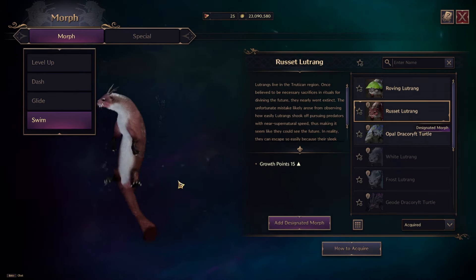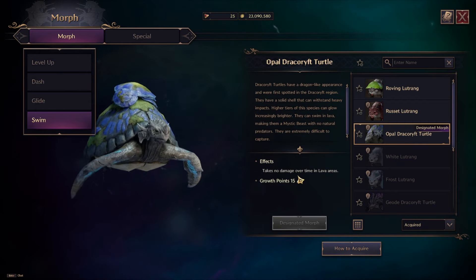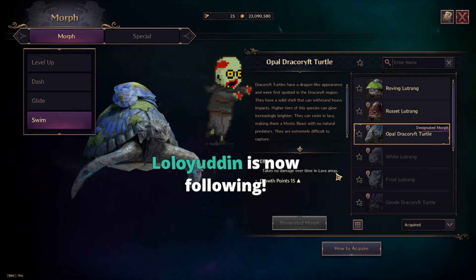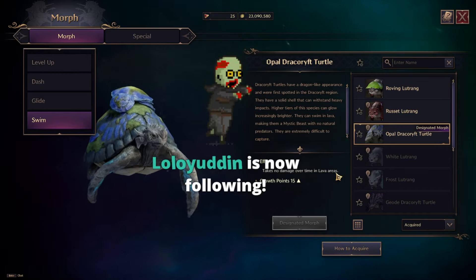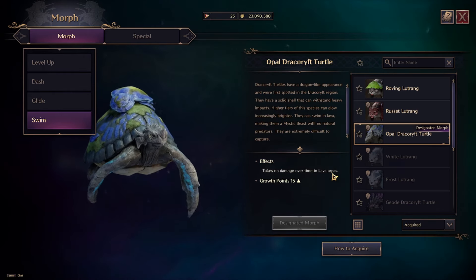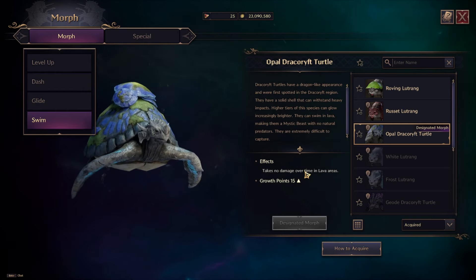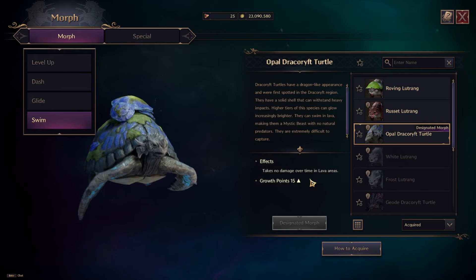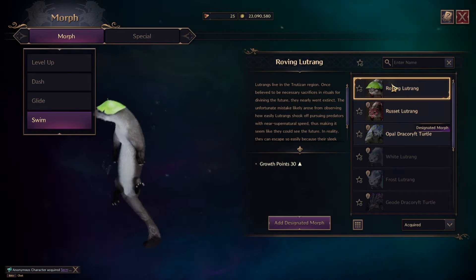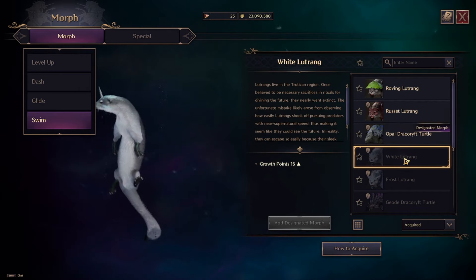For swimming we have Rovin, Latrang, and others. Funny animals — you'll enjoy using them. Turtle — just to mention here, for example, the turtle takes no damage over time in lava areas. That is very important. These morphs are absolutely not pay-to-win, however some morphs do have special effects. If you walk in lava in open world dungeons or in the abyss you will die, but if you use the turtle morph you will not die — you can even swim in lava.